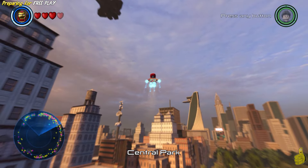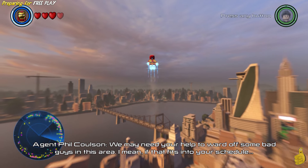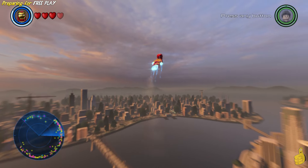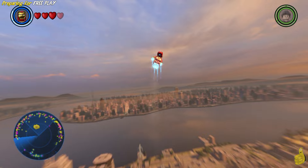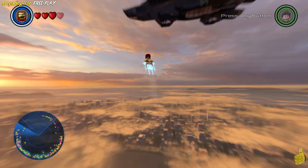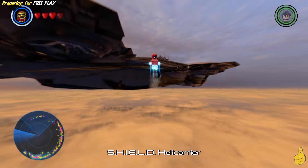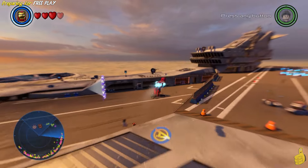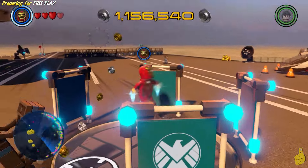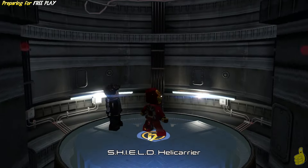Once we've got both of those purchased, the only other thing we can do right now is purchase the Attract Studs Red Brick. This is something that's actually available to you as soon as you start the game. If you've made it up to the Helicarrier and into where you used to buy Red Bricks — turns out you actually buy Red Bricks there too in this game. But instead of Deadpool's room this time, we have a little portal that we go through, and it takes us into the Collector's room. So we took the long way up here — we just flew up. All we have to do is fly up into the sky, and we're gonna go use the elevator. A little ironic that we flew way up here just to use an elevator to go right back down.